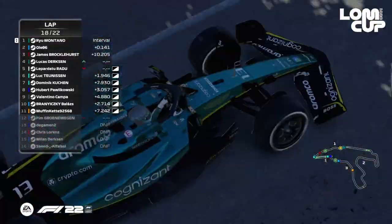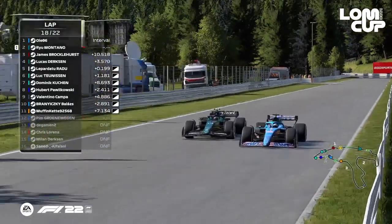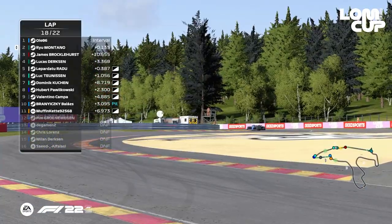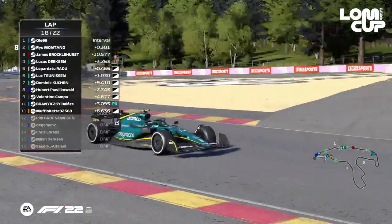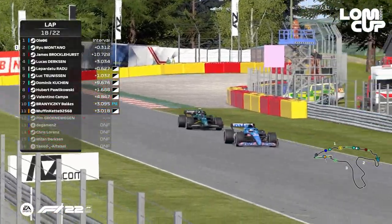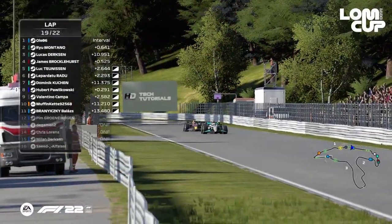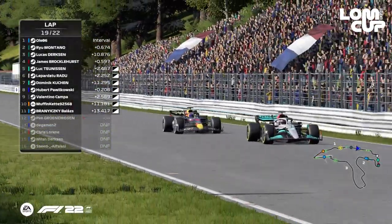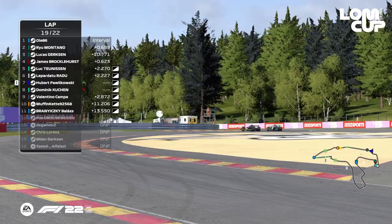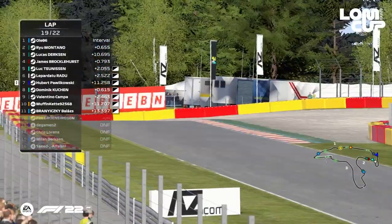Oli is now trying to get past Ryu Montano — no ERS, so the DRS is going to make the whole difference. If Ryu focuses on staying within one second while saving ERS, and they keep overtaking each other every lap on the Kemmel straight, Oli will end up being in front when the race finishes. He's back for round two — he dives deep enough on the inside that Dominic can't cut him off, and he's through into seventh place. He learned!